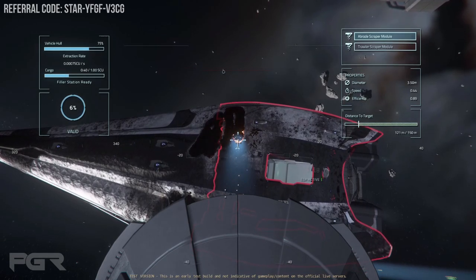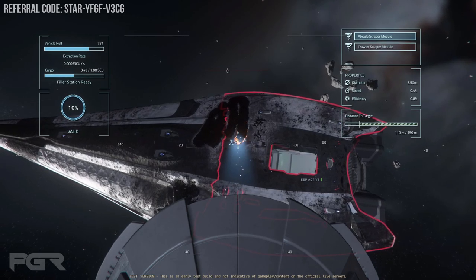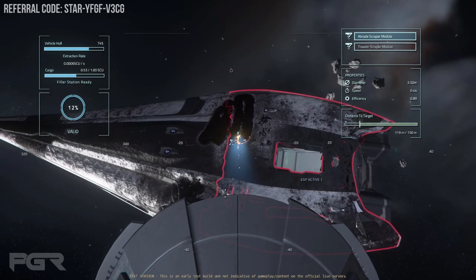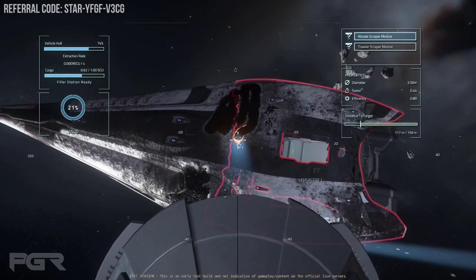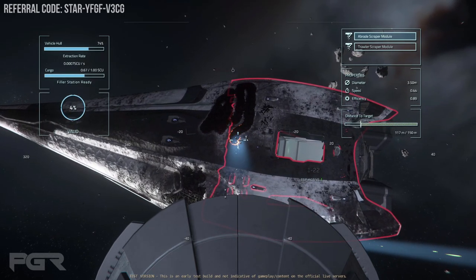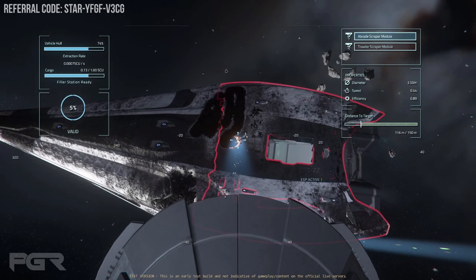The salvage mechanic — piloting the ship, running the turrets, security, cargo management — is phenomenal. Getting a core group working together to salvage, make money, and stay safe is an amazing experience, and I'm really excited for how this is going to look in the future. If you really want to efficiently operate a Reclaimer, you're looking at about five to six people.